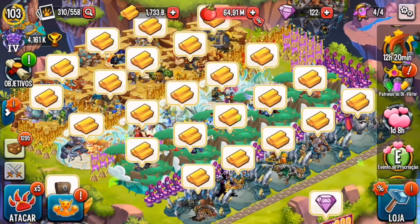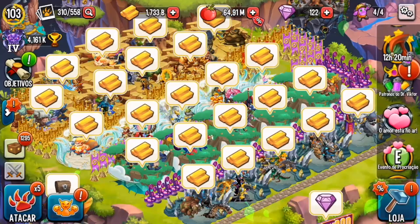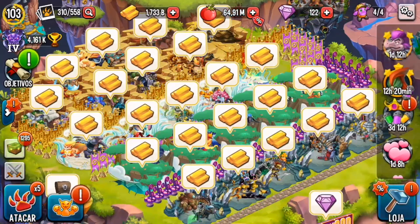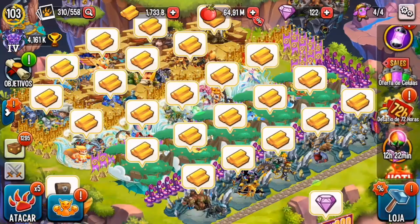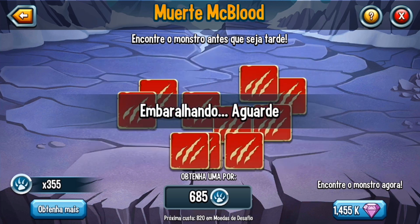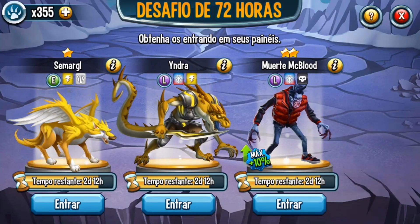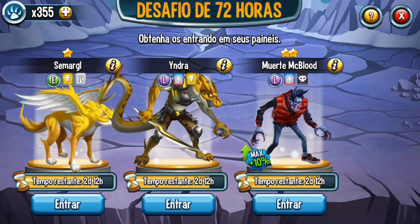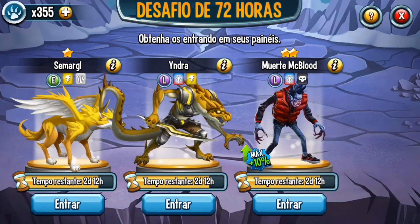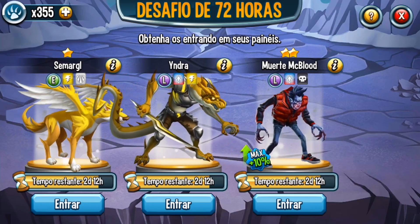Red candles — the second hardest. Two are in the 72-hour event, in the MC Blot path. One will be in the gem dungeon arriving June 6th. One will be in the rune dungeon also arriving June 6th. And one more will be in the Super Villains Labyrinth arriving June 7th. Currently you can only get 2 red candles — the ones in the 72-hour event. I haven't gotten any yet because I'm very unlucky.